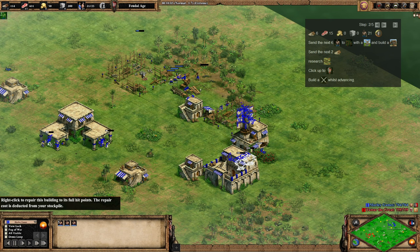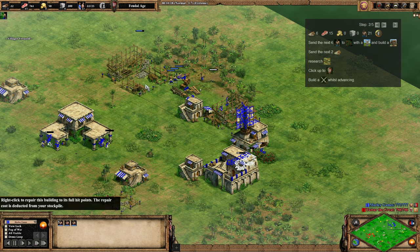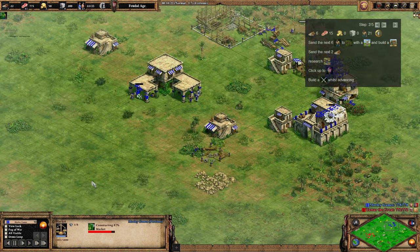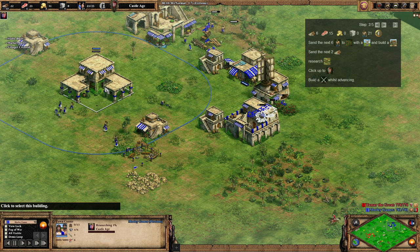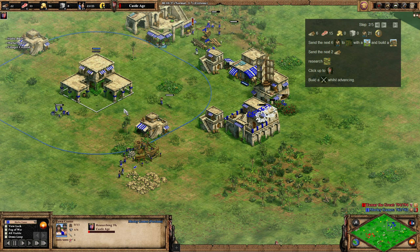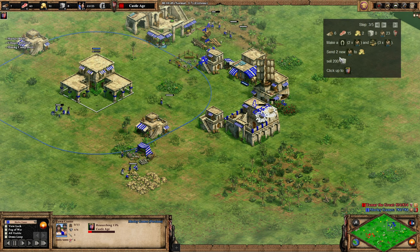That's so the market is up as quickly as possible. We're doing it with the wood villagers because we want those buildings to form part of our defenses and keep the wood villagers walled in. We're going to sell 200 stone, and then we should be able to click up to castle age if we've dropped off the food where needed. We've sent three villagers from sheep over to gold.